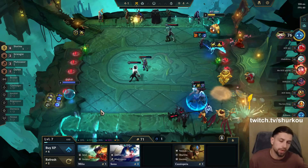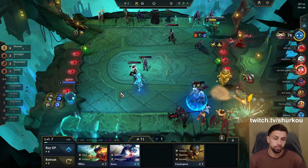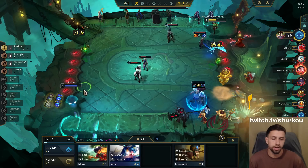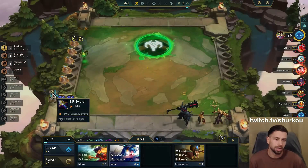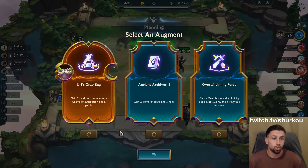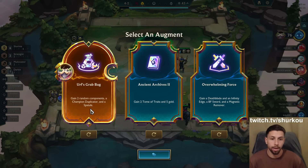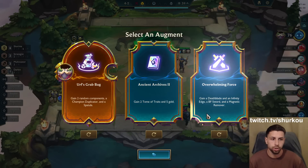If we go Protector's Vow here, we only have one tier left. Can we play something with a Blue Buff? Shurima Ahri — oh yeah, true. I should just go Blue Buff on... oh it's even worse. Oh, Ancient Archives 2! Oh, a spatula! I can build a Shurima emblem and I get two random components — this is much safer than Ancient Archives 2.